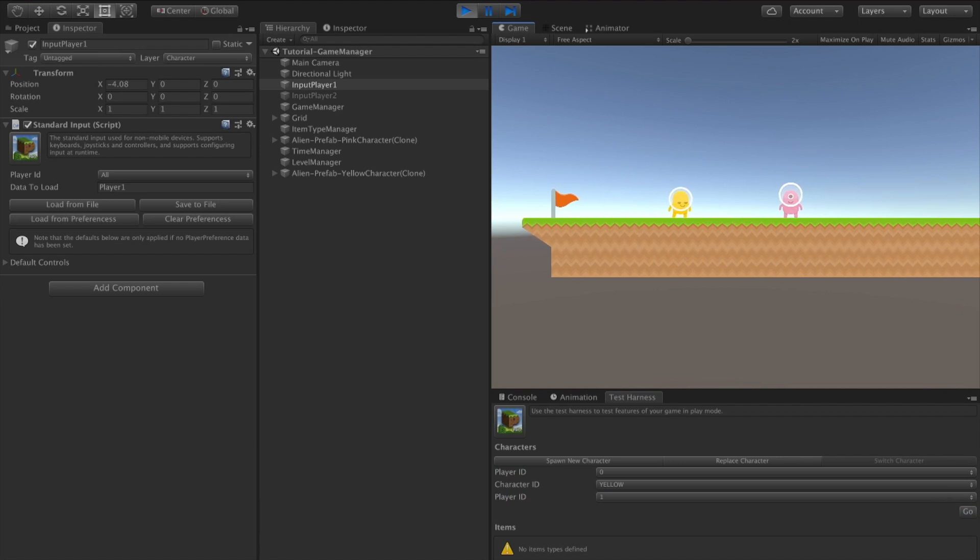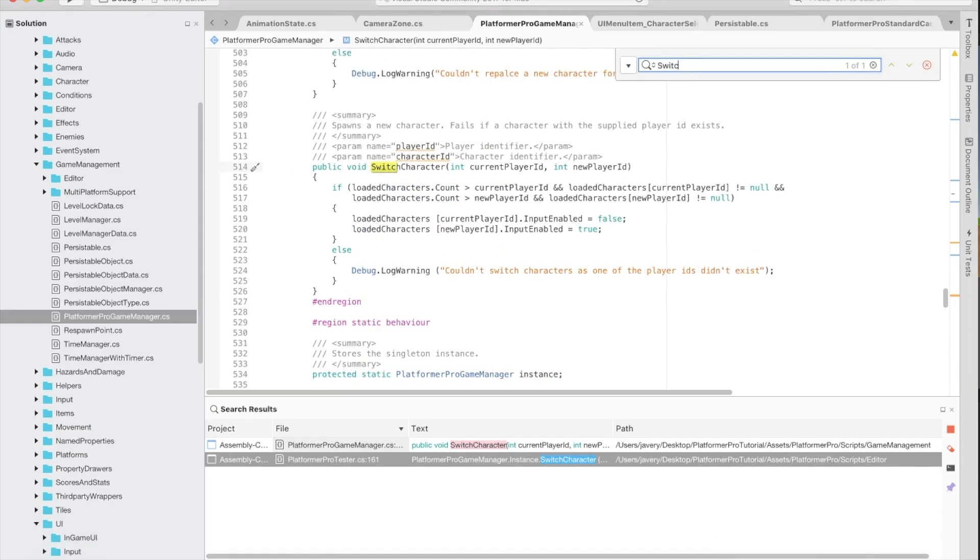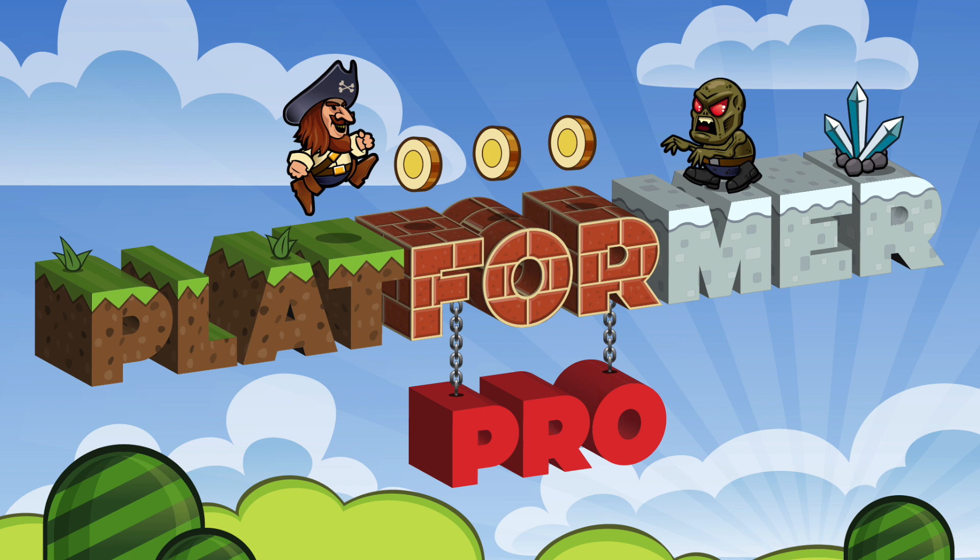Of course you can create your own button to do this switch, which can be achieved with the switch character function. It takes a current player ID which will be disabled and a new player ID which will be enabled. That's a quick look at the character loading capabilities of the Platformer Pro Game Manager. Next time we'll look at the persistence capabilities of the Platformer Pro Game Manager. Thanks for watching.